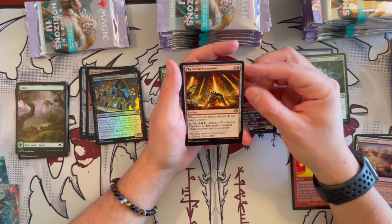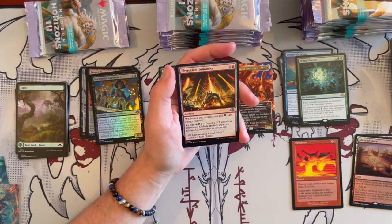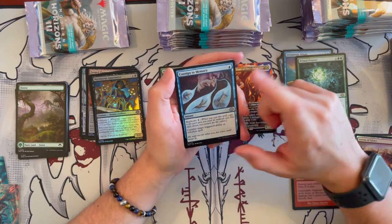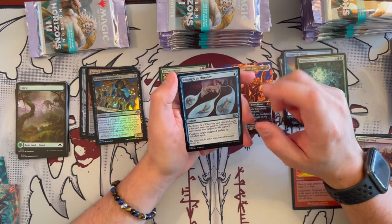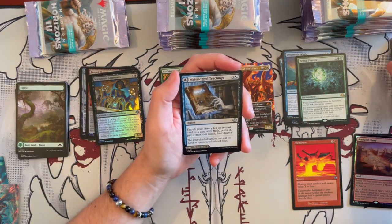Phyrexian Iron Works — whenever you attack, you get 1 energy counter. Tap, pay 3 energy, create a 3/3 Phyrexian Golem. Not bad — again, energy. Consign to Memory is an instant you can Replicate for 1. When you cast a spell, copy it for each time you paid this. Counter target triggered ability or colorless spell. Great but very situational — overall I guess it's going to be good.